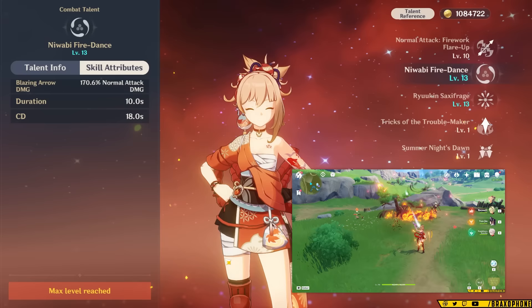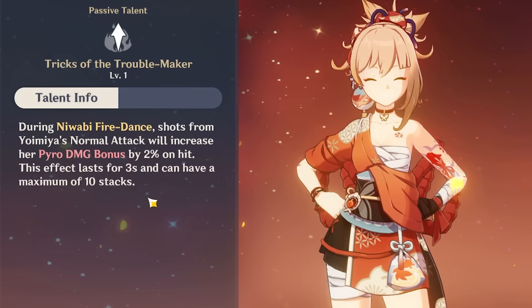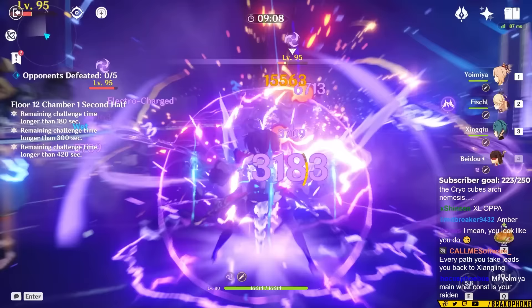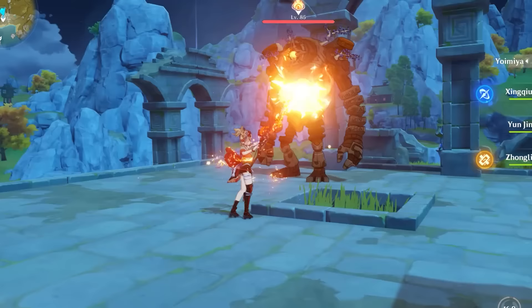Her skill infuses her arrows with pyro and modifies their damage to be slightly higher. It lasts for 10 seconds and has an 18 second cooldown at constellation 0. When you get her first ascension passive, it gives her a 2% pyro damage bonus for every infused normal attack hit she lands, up to a max of 20% pyro damage. The stacks will only last for three seconds after you stop hitting enemies with pyro arrows, so you can't expect it to stick around for too long. But overall, it's a decent buff to her damage that ramps up the longer she's on field attacking.